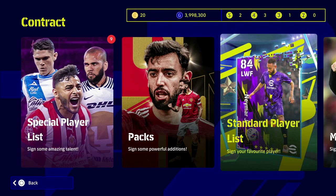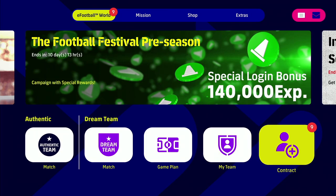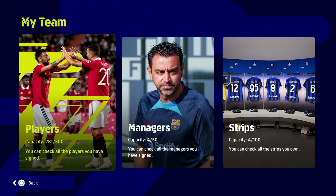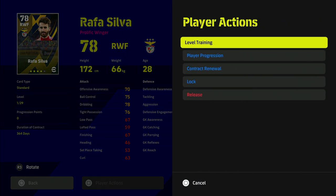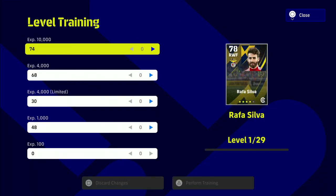He ticks all the boxes as a hidden gem. He's a well-known player obviously, especially in Portugal, but he is a hidden gem in terms of dream team — a lot of people won't use him. They'll use your regular Dembélés, your Anthonys, your Neymars, your Messis. This guy is something you can add, especially off the bench. He doesn't have super sub, but you can still add him off the bench.